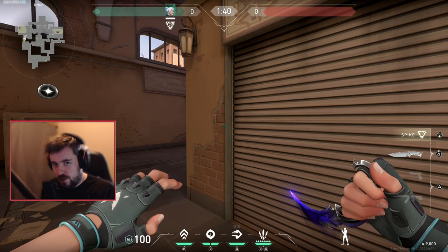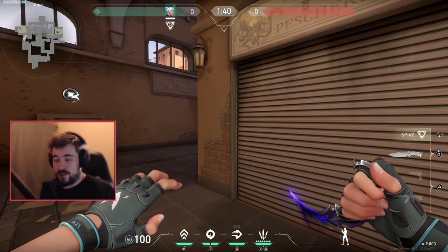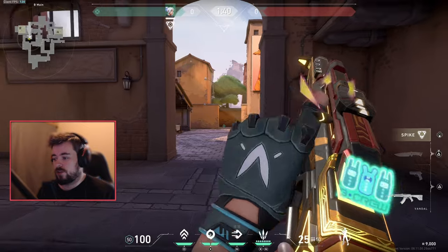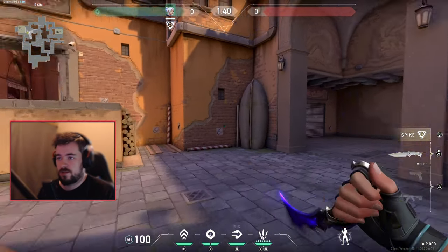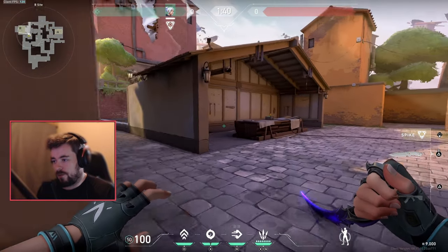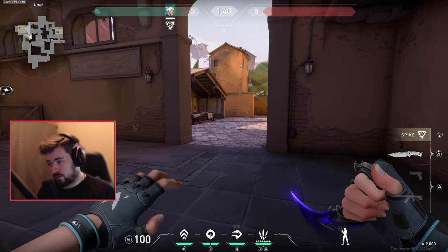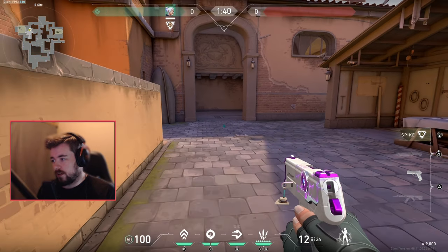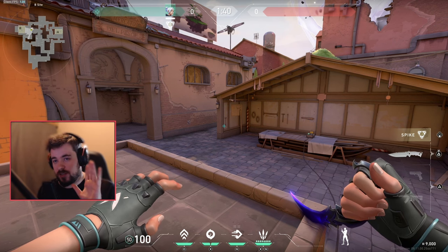Jett's role on offense is basically to create area for your team and frag out. There's a simple term called 'brain dead duelist' - your goal as a Jett is to pop the smoke, pop right in and engage, while your team floods in behind you. Your goal is to create space. Instead of five people flooding in at different corners, playing Jett forces the defenders to worry about multiple angles, adding more difficulty to the defensive hold.